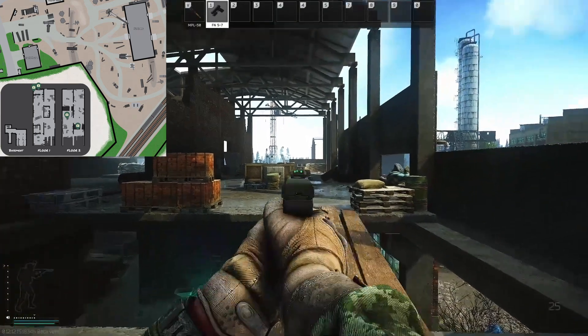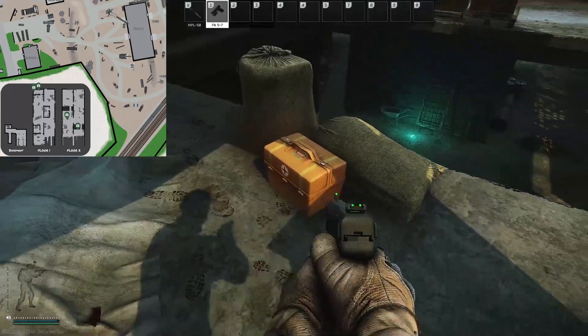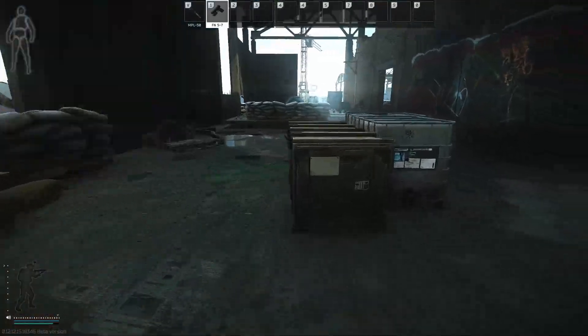Upstairs in the fort building — the stairs are over there, and we were just down in that bottom corner — you've also got a medical crate right here, and if you're running around here you've got a large wooden medical crate sat right here as well.